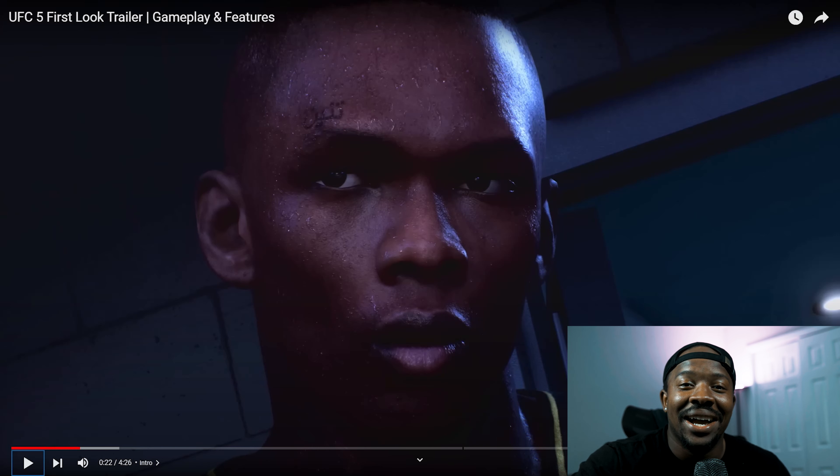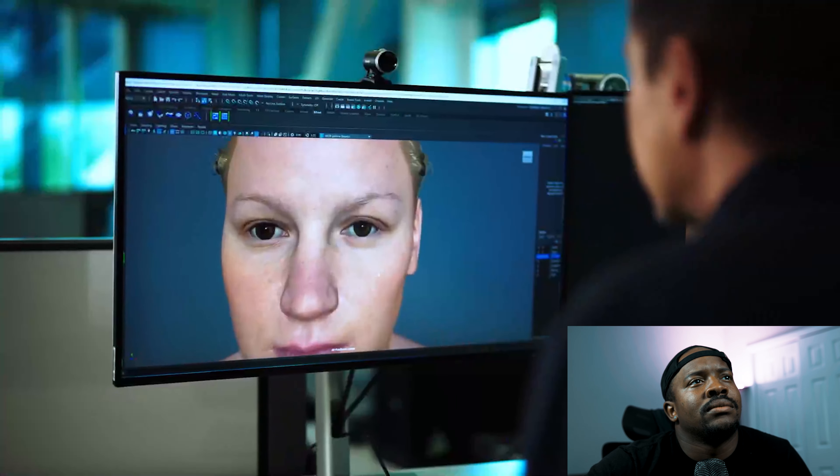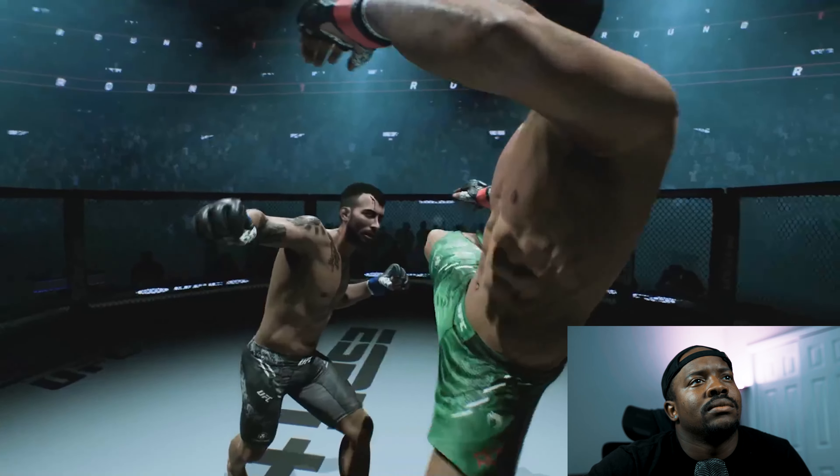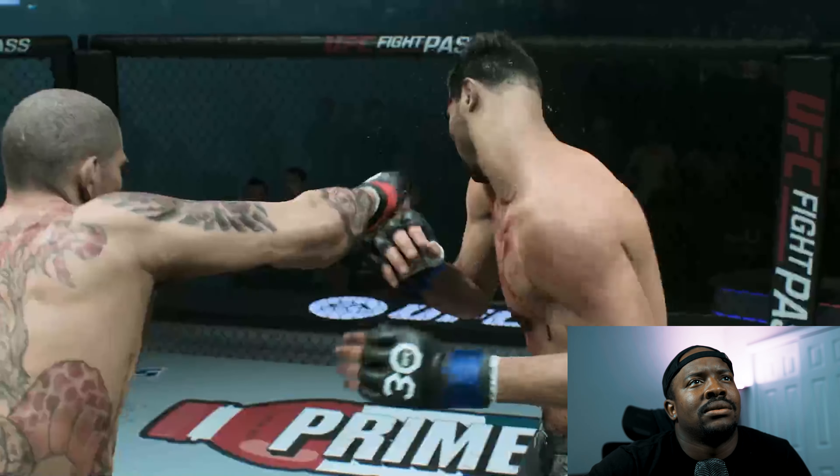The game is powered by the Frostbite engine and with the Frostbite engine, UFC 5 looks amazing man. It really gave me those feelings of stepping into the cage. The Frostbite engine makes a significant impact on the quality of characters and environments. With advanced rendering features, we can deliver even more realistic looking fighters with industry-leading facial animation technology.